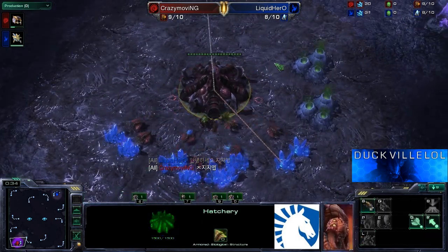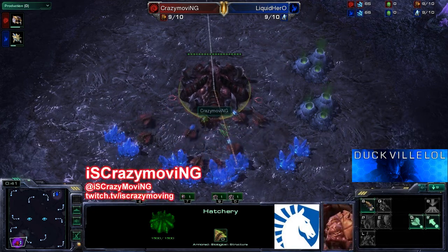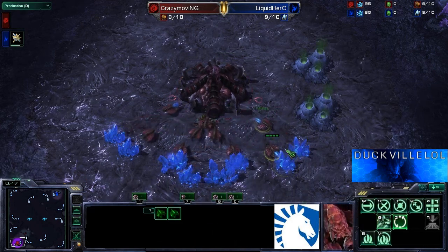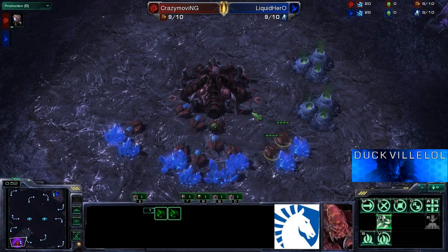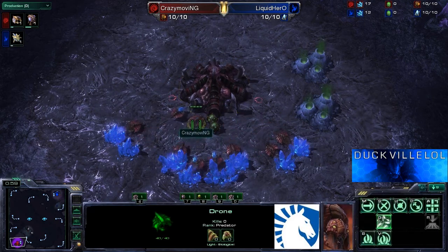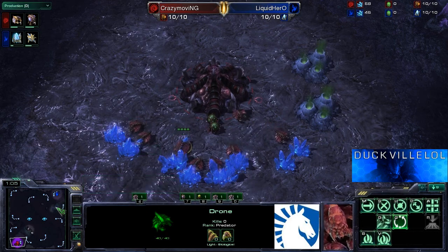Not too many people will be familiar with Crazy Moving's exploits in GSL — it was very short. He's starting down here in the red. He actually went through in the November Code A, and faced off against Hero and unfortunately lost to him. But it was good to see him up there in the GSL, and we'll have to see how he plays here today.